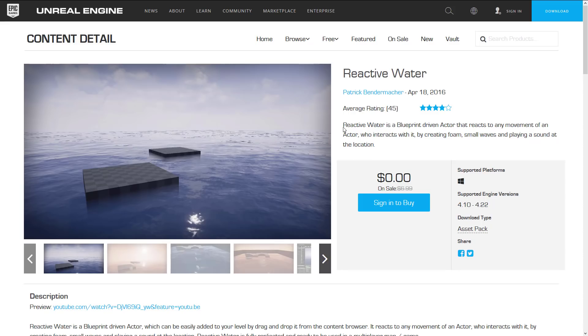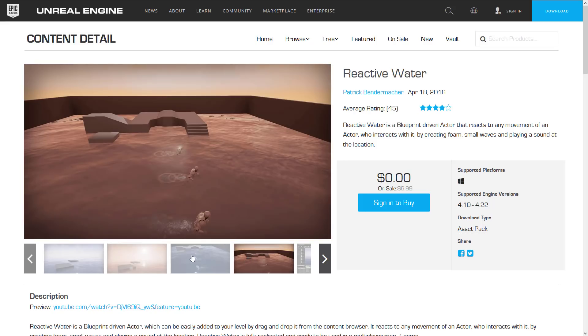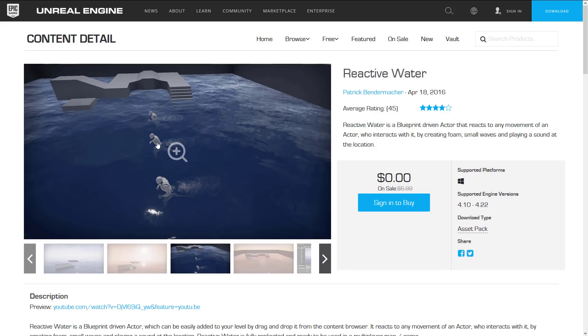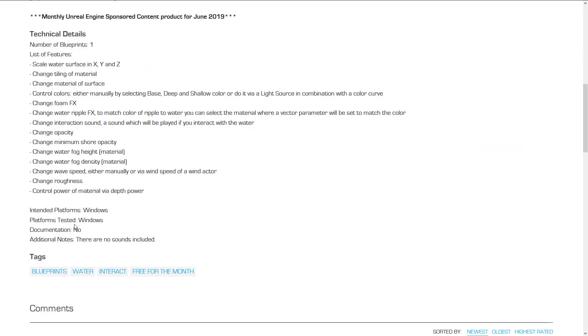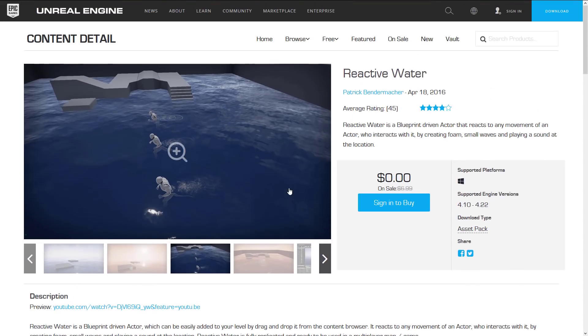Next up we have Reactive Water. Reactive Water is a blueprint-driven actor that reacts to any movement of an actor who interacts with it by creating foam, small waves, and playing a sound at the location. So if you want to have rippling around a surface — you can see here, good example — it provides that kind of functionality. If you're looking for a dynamic water system that actually responds to your actor stepping in it, this is the one for you. It's a single blueprint. You can change tiling materials, material surface, foam effects, ripple effects, opacity, water fog density, fog height, and so on.